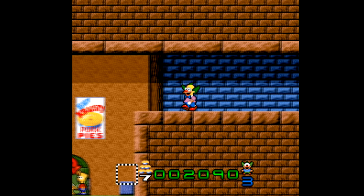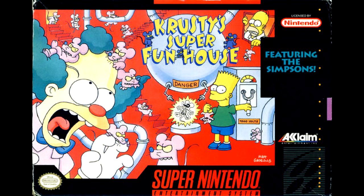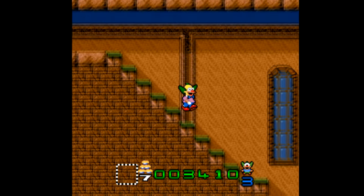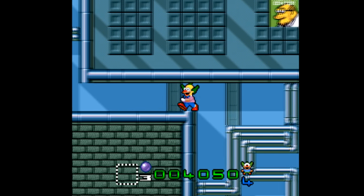Hi there. Today let's take a look at the 4 Simpsons games on the Super Nintendo: Bart's Nightmare, Virtual Bart, Krusty's Super Funhouse, and the Itchy and Scratchy game. Each of these got ports on the Sega Genesis and a couple other systems, but as usual I'm only going to be looking at the Super Nintendo games.